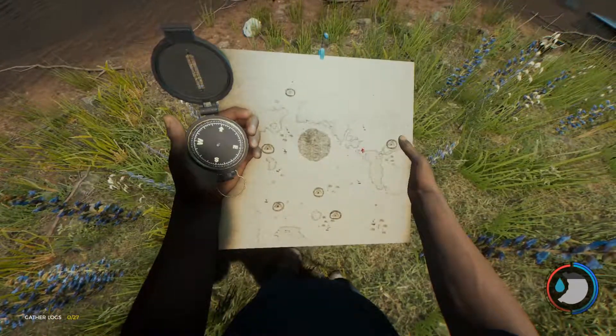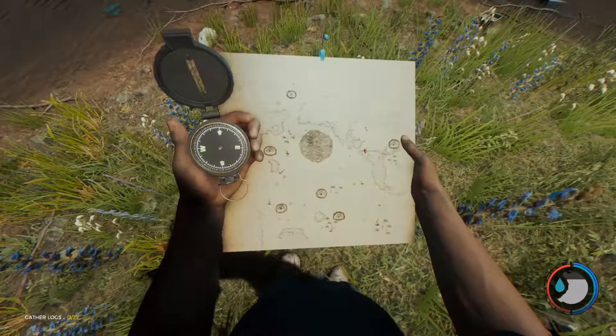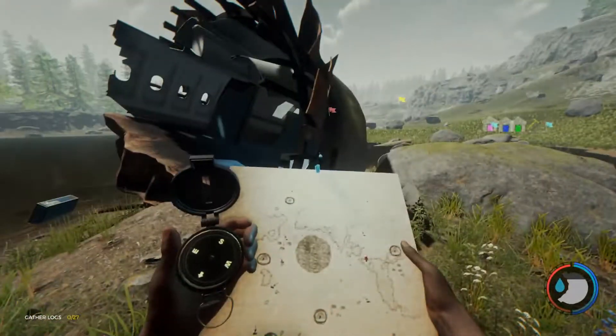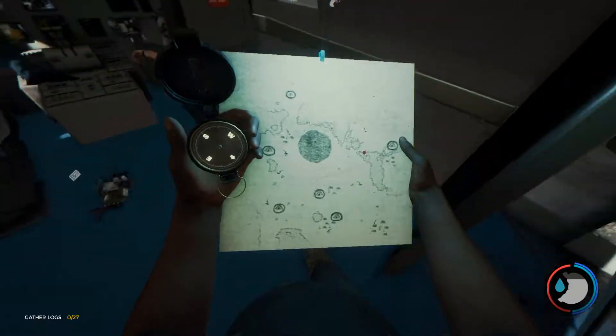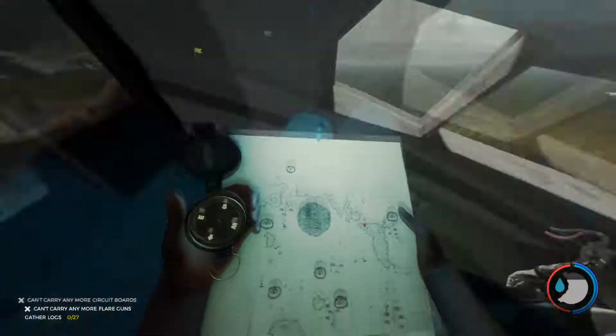If you have these things in hand, what you want to do is look where I have the little red bullet pin on the map. You want to go there and locate this plane. I'm pretty sure it's from the wreckage that you came off. The flare gun will be on the right side of the plane wreck, on the inside on the right side. Collect these motherboards too.